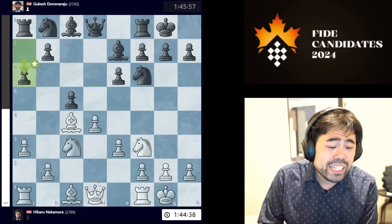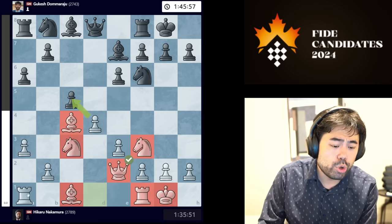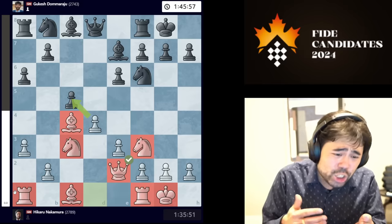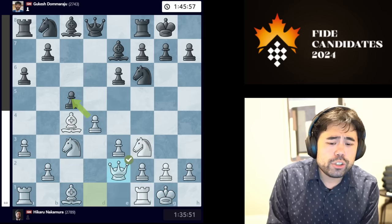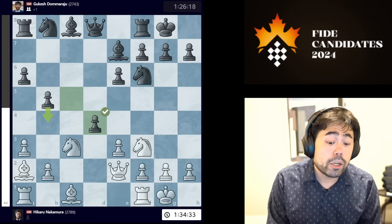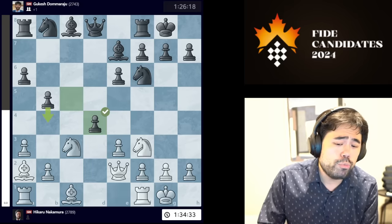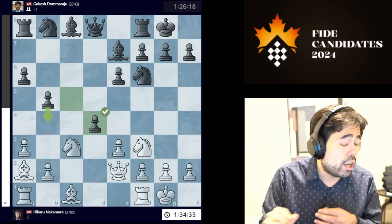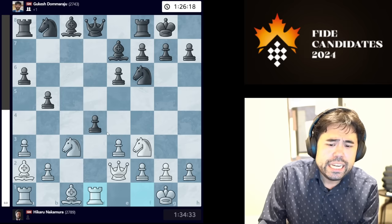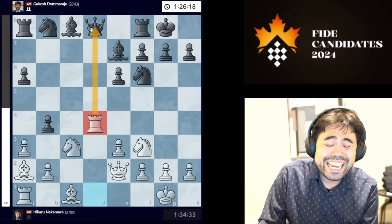I decided to play a3 instead, hoping to retreat the bishop to a2. We get castles, I castle, and now a6 is played and I go queen to e2. In a must-win situation some of the rules in terms of how you approach the game change. In a normal situation I'd probably take the pawn on c5 and after the queen trade and bishop c5 play something like bishop to e2 followed by b4 with a very slight advantage. But in a must-win situation, decisions are based around keeping pieces on the board as opposed to going for the most objectively best move.